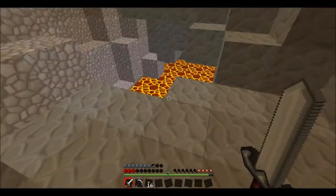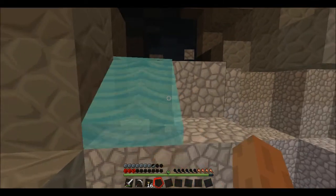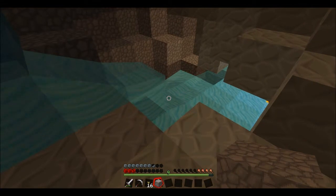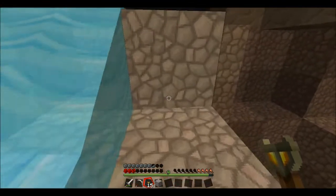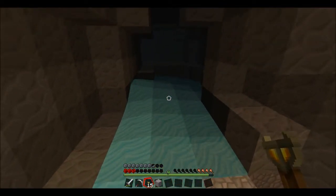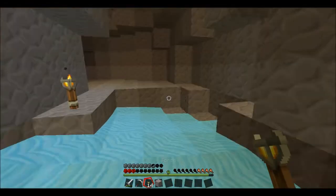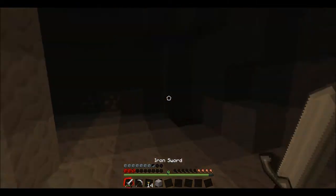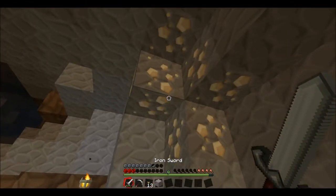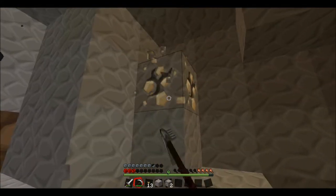Right, what have we got in here? I can make some more obsidian if I do that. Look at that! We're going to have to put a torch down now because it's got really dark. We're going to have a look up here, see if I can find anything — it just looks like there's a load of water up here to be honest. Not a bad amount of iron, that's good I suppose, in case my iron pickaxe gets broken, at least I'll have a backup.